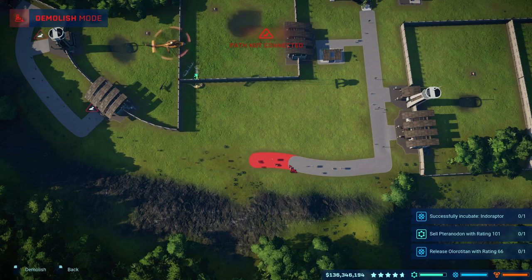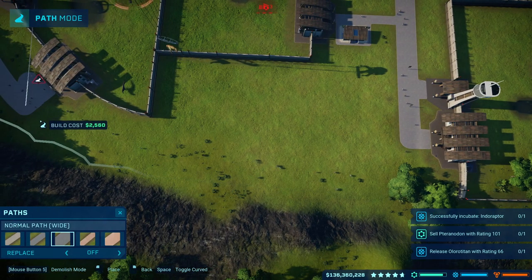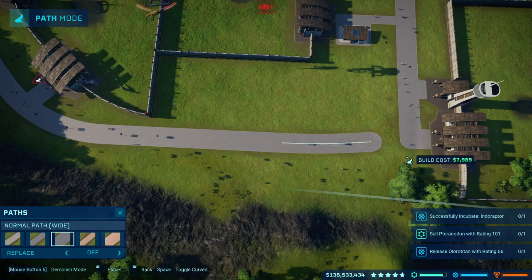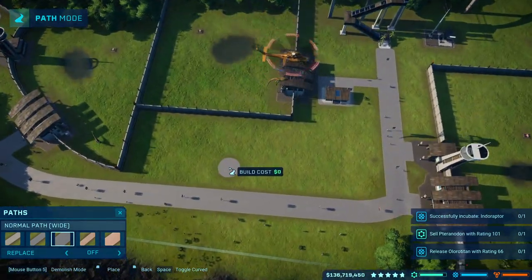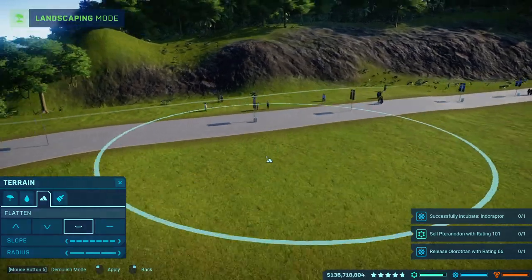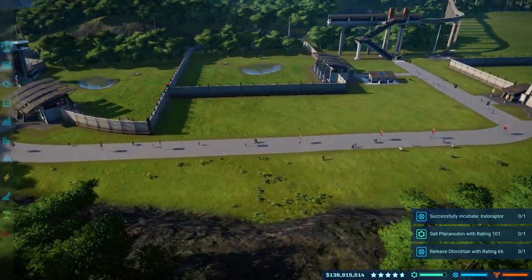I'll actually straighten out this path because it's really, really not good looking at all. I'll get rid of all these paths here and then bring this out like that. There we go — that seems good. The terrain is kind of not really flat right here, so I'm going to flatten this all out and then smoothen it out and hope that it's not really noticeable.